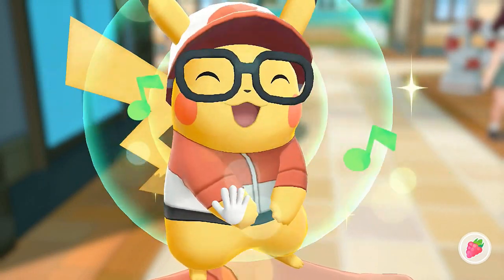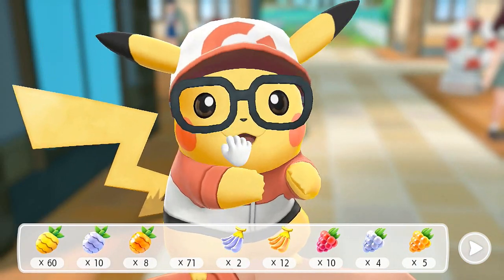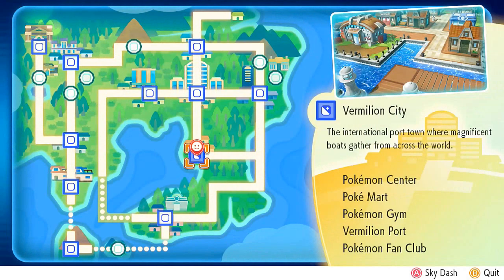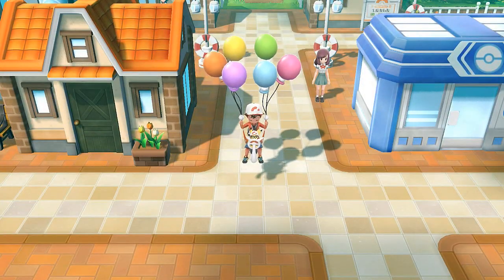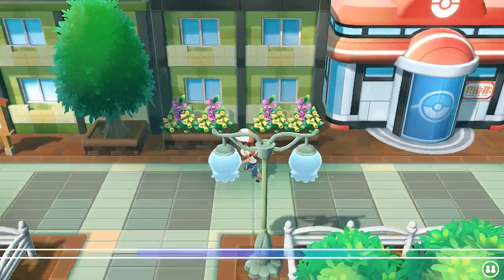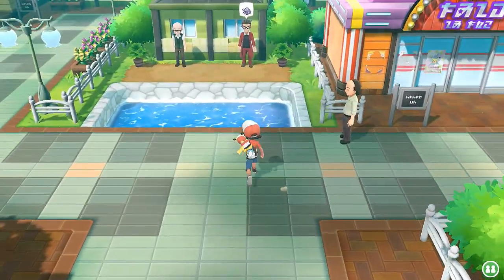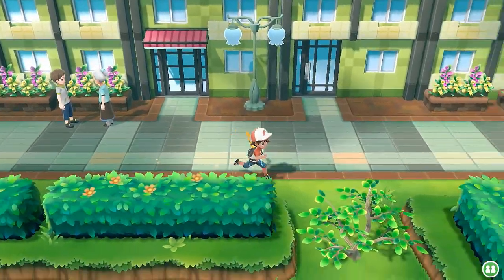We're going in order, defeating every gym leader because we can. Here we are in Celadon City — no more Team Rocket. We took on Erika here before. There's a Grimer master trainer. Let's open up and use Chop Down — it's been a while since we used that technique. There's a Rattata over there so we're sprinting. There's a Victreebel master trainer too. Let's see the old NPC talking about his Jigglypuff's Adamant nature.